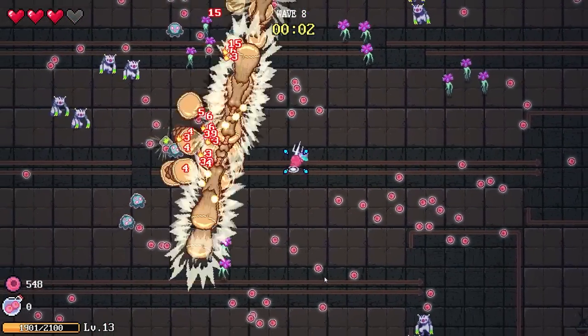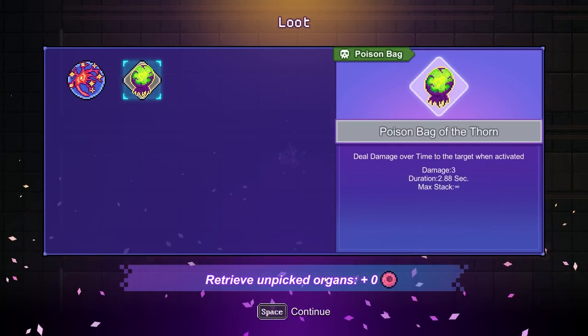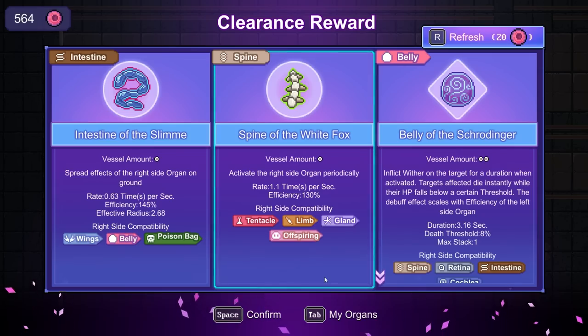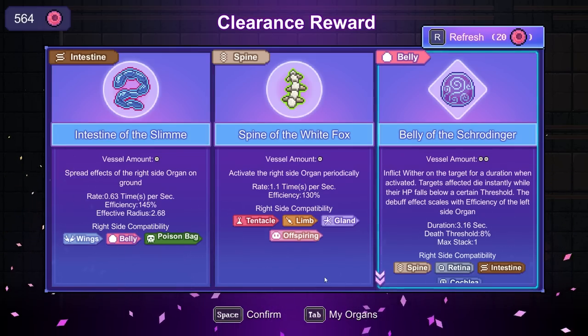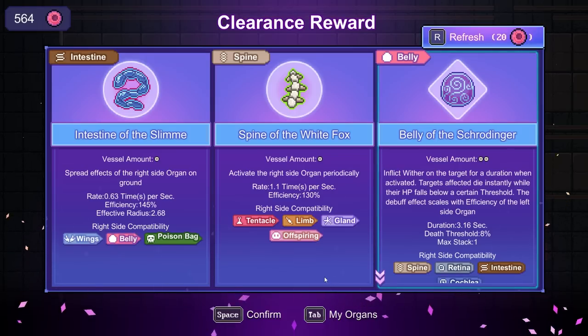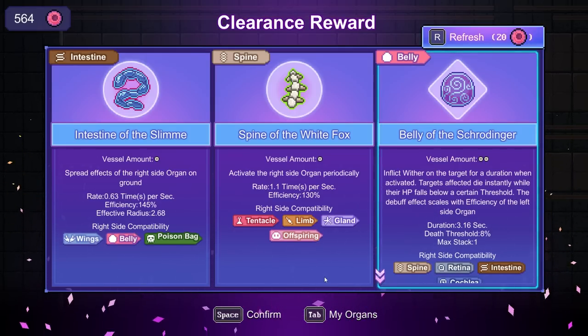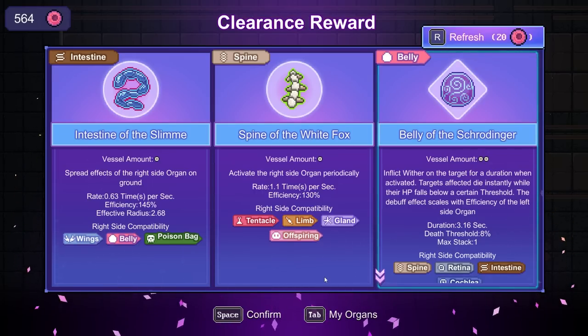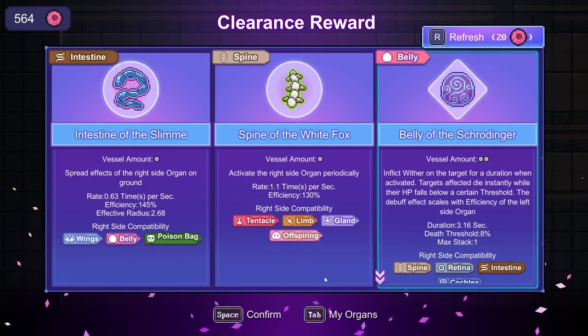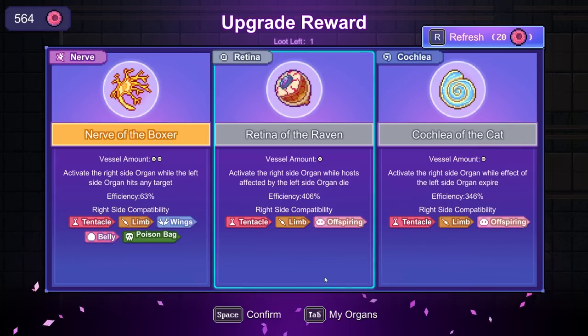Okay, this is growing on me. A poison bag — not very good, but it does what I need. Belly of the Schrodinger: inflict wither on the target for a duration when activated. Targets affected die instantly when their HP falls below a certain threshold — we want that. It's got a three second duration, let's go for that.